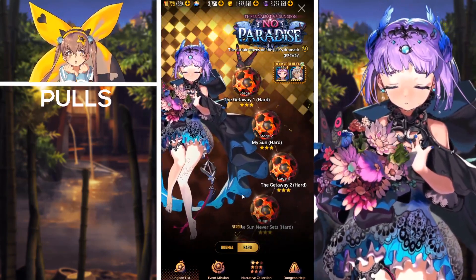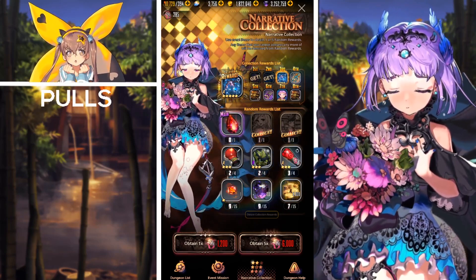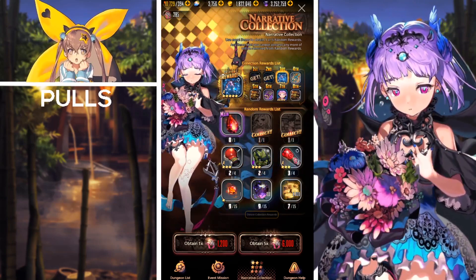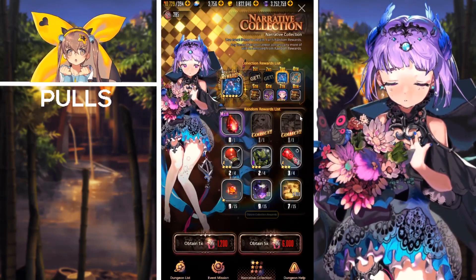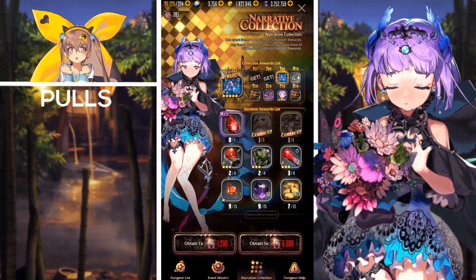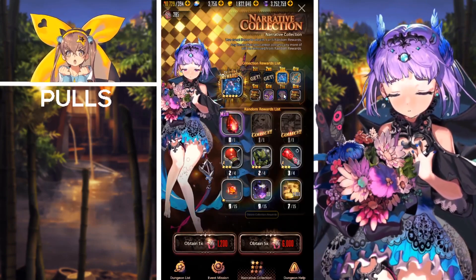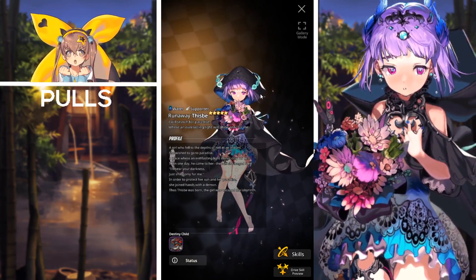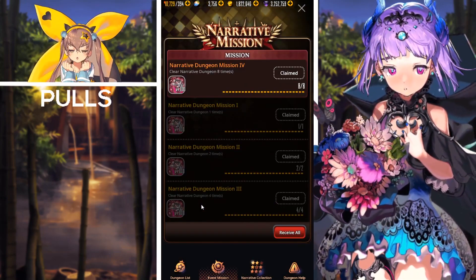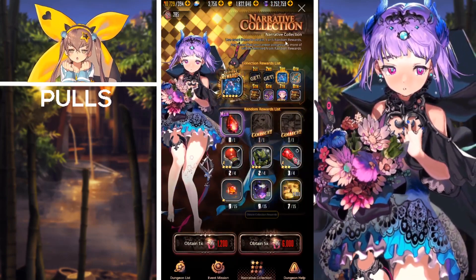The next current event is the Thisby Narrative Dungeon: No Paradise. Like all narrative dungeons, all you have to do is clear the stages and collect event collection items to spin the grid and collect the main collection rewards. These include Thisby's armor set — her hair ornament, ribbon, and jewel accessory — as well as a five star summoning ticket, a three-to-five star ten-times summoning ticket, a five star prism soul card ticket, and on the seventh grid you'll receive a five star Runaway Thisby.